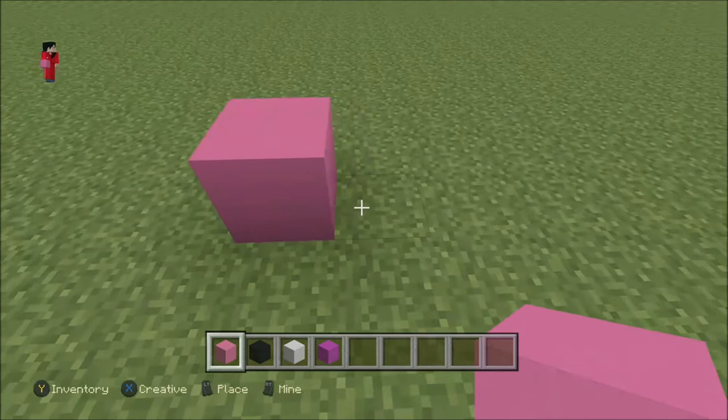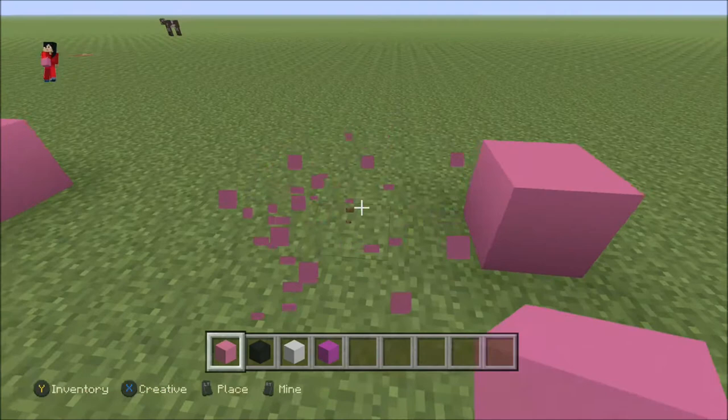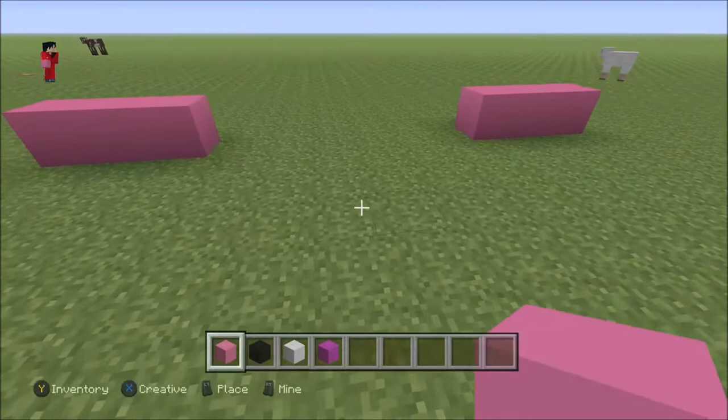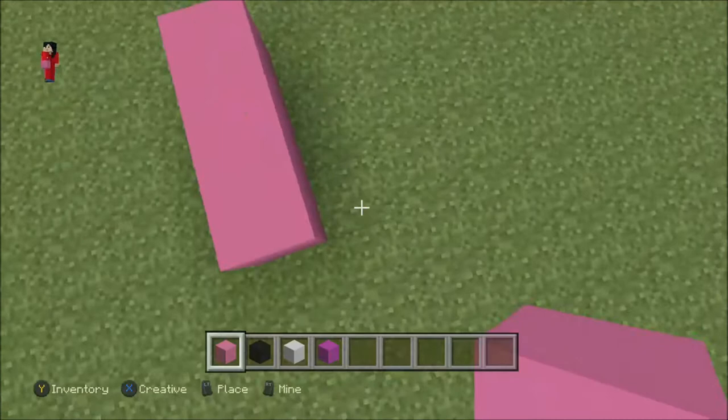And then from this one you're gonna add one, two. On the second block, just put it and break this block on that side because that was just a spacer. Then to the right of this box you're gonna put two blocks.